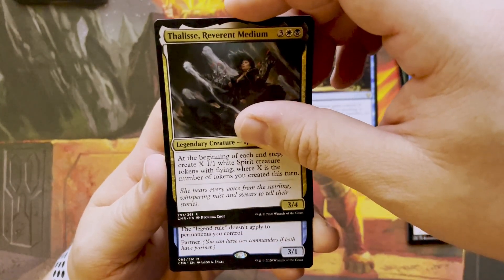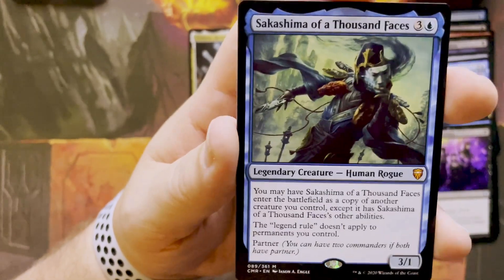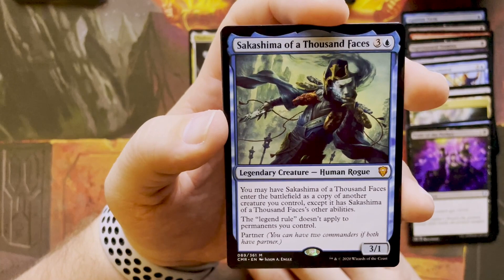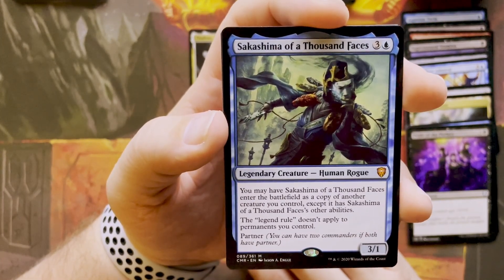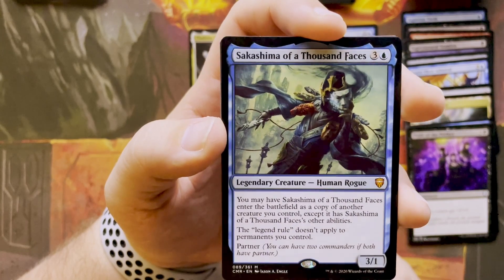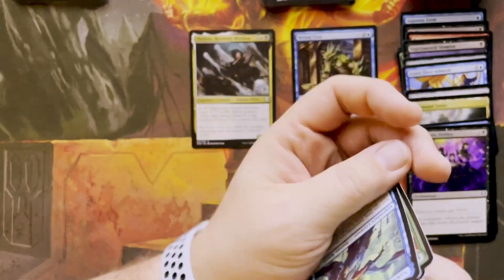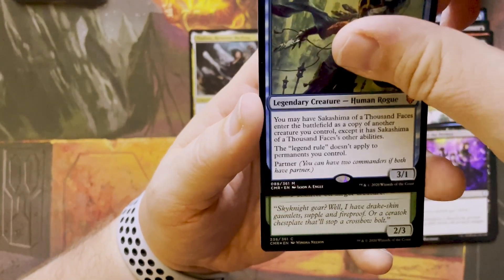Looks like we got another goodie here — it's got partner, and I pulled a mythic! Sakashima of a Thousand Faces, three and a blue. She's a human rogue. You may have Sakashima of a Thousand Faces enter the battlefield as a copy of another creature you control, except it has Sakashima's other abilities. The legend rule doesn't apply to permanents you control. Janine, be sure to put the price up there. I'm very happy with this.